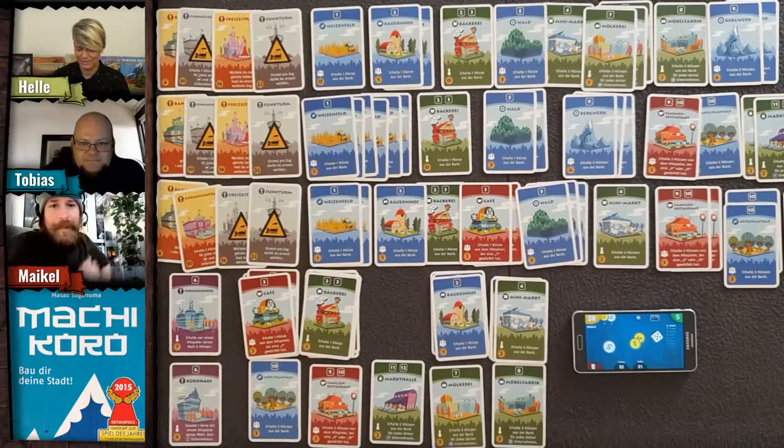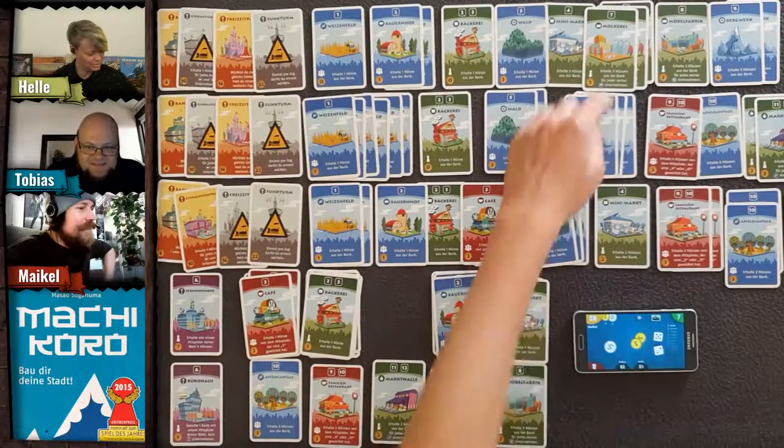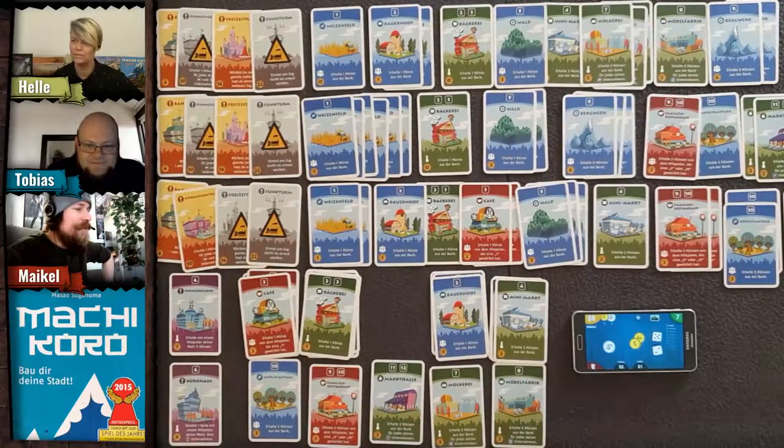Helle takes two dice and rolls a seven — three coins times three ranches equals 18 coins for her!